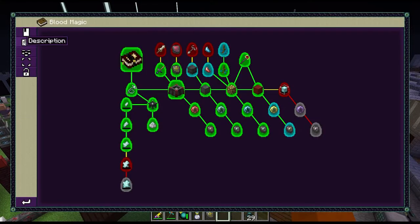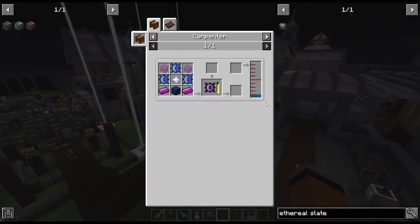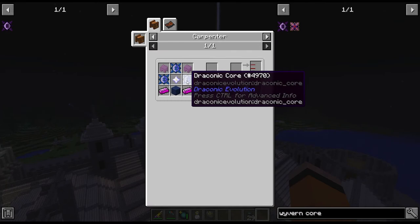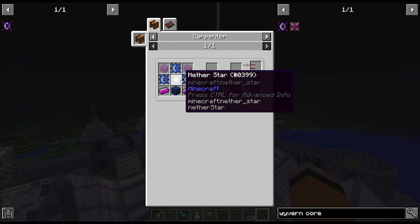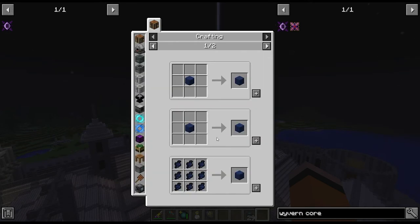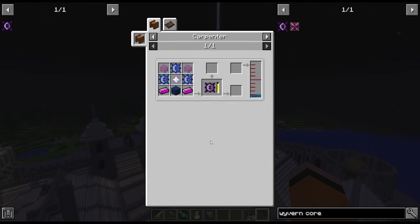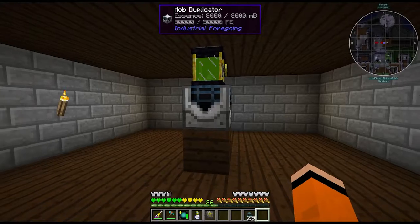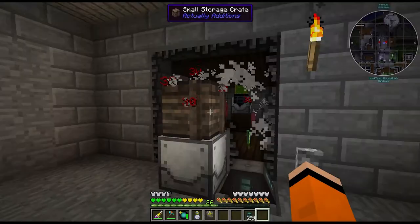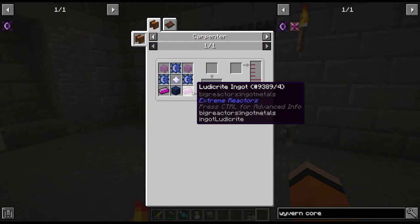For now I want to continue working on Draconic Evolution. The next step is the wyvern core. For the cores they take three draconic cores which we now have on autocraft. Nether stars we're now growing as we have the seeds. Palladium we've been getting from the void ore miners from tier 3 and above so we have tons of that. Shulker shells: I have shulkers in a mob duplicator providing them basically for free. The last two steps are primal mana and ludicrite.